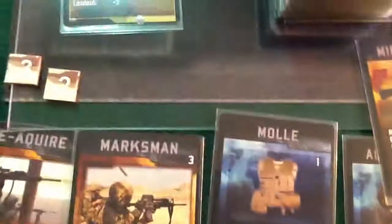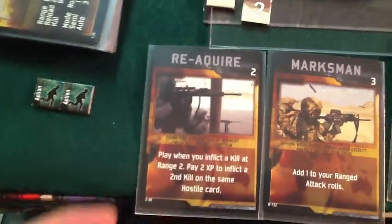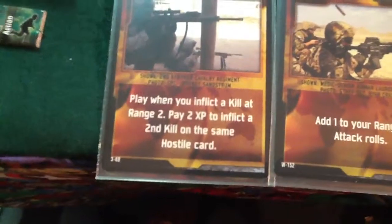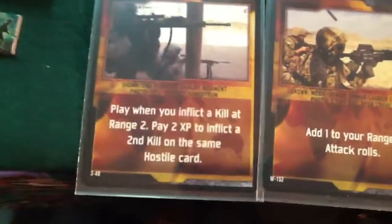But I have a card. It says play when you inflict a kill at range 2 — well, that's not range 2, that's range 1. And the other says pay 2 experience points — well, that's not going to help us.